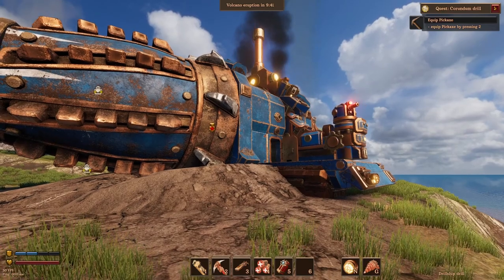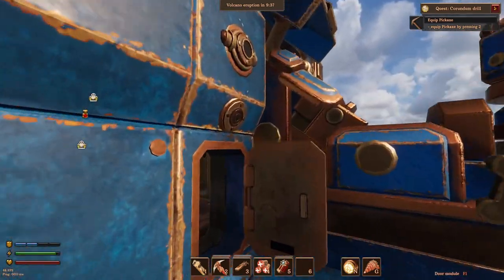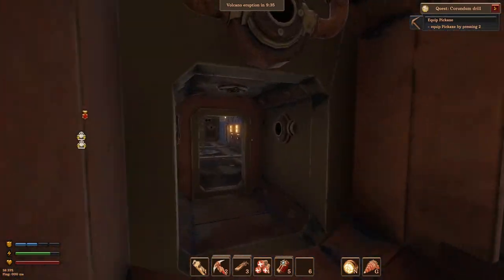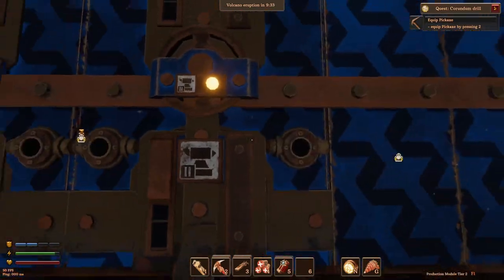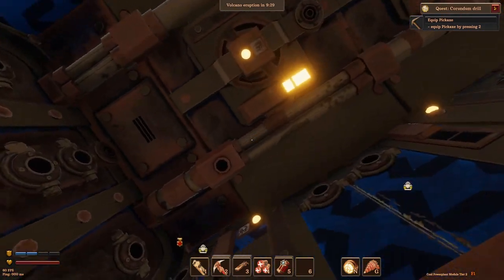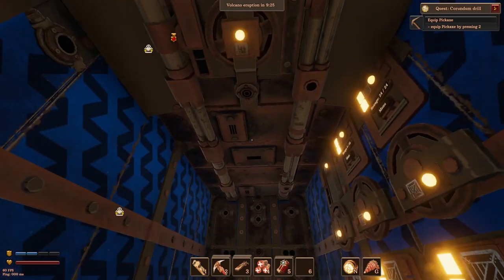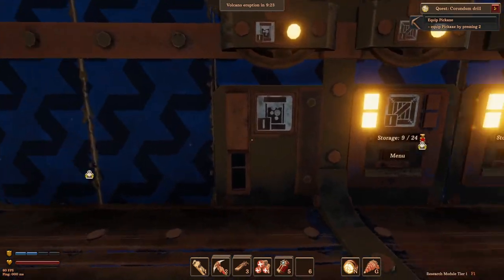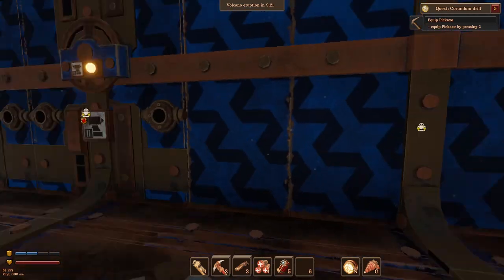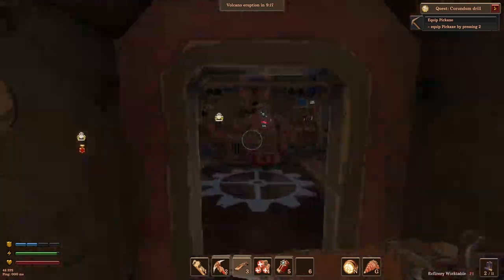Hello, I'm DrawingPin and welcome back to our let's play of Vulcanoids. In the last episode we managed to expand the drill ship — we've got this big piece in the middle, a nice section we added some extra bits. We've got a power station, two actually, and we put some SMG turrets. Let's go out there and see what's going on.